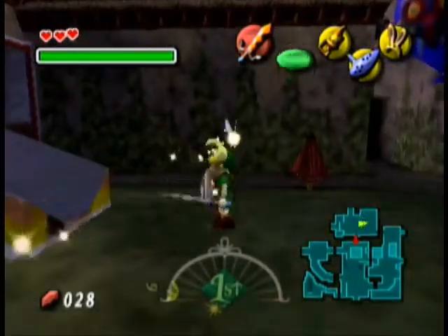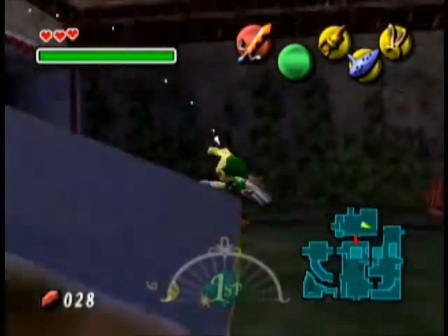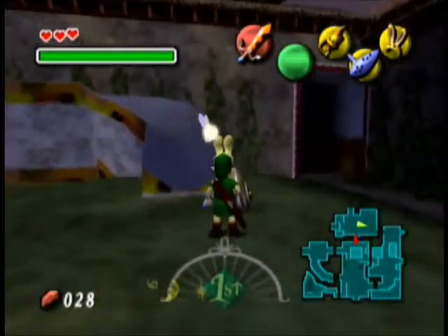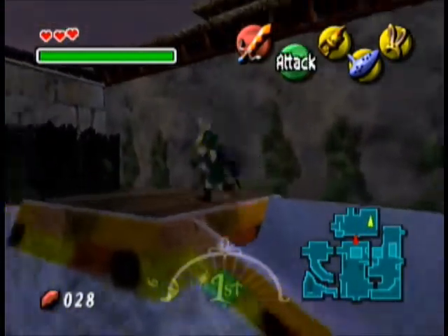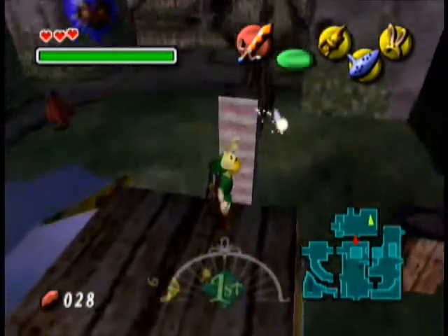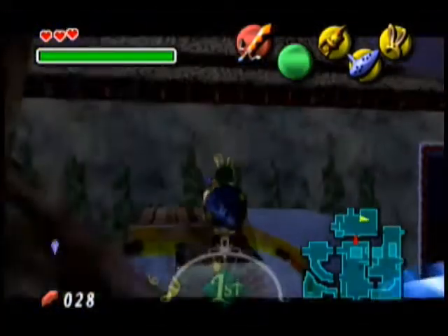I love how you can do this — with the bunny hood on, you can run up the slide. Trying to catch this is a little difficult. But over here, you jump up there, and there's a piece of heart. But you don't want to take that.